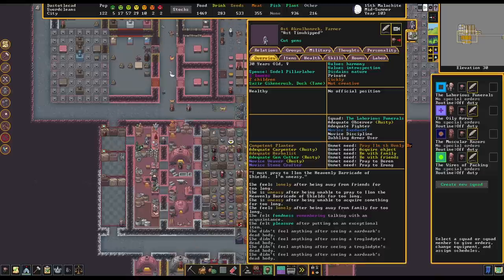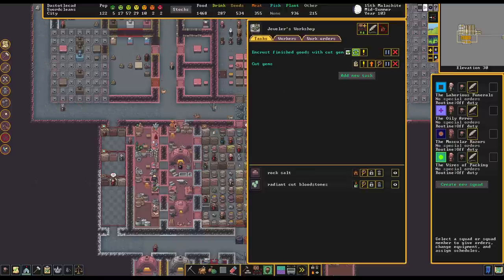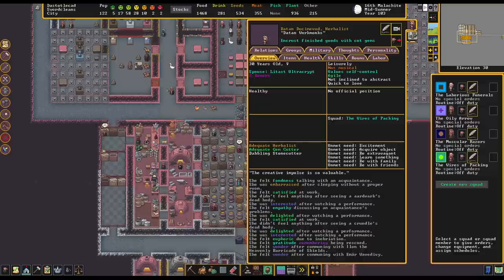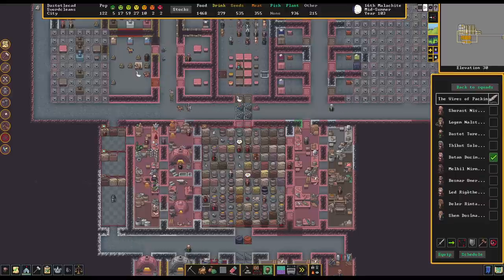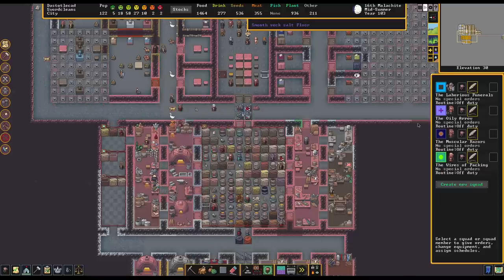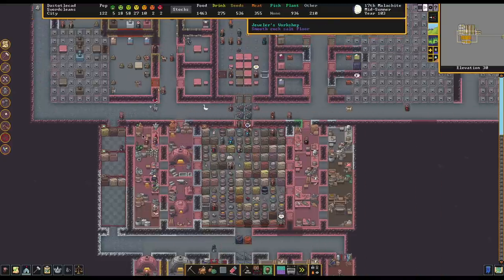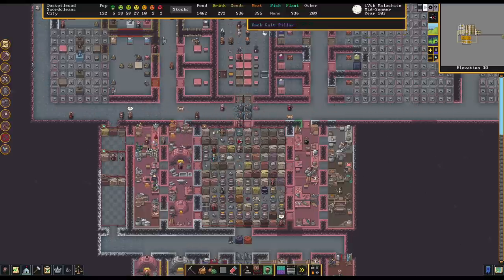We'll just leave Dotton on. Ost is still in here doing the job — it clearly takes a little while to do each little task. There we go, that's been finished. Now Dotton in theory should be coming over to do some encrusting. Carrying it over — chert mug. I suppose I could just take Dotton out of the military. She was part of the Wires of Packing. I'll replace her and grab Damos. Dotton is no longer in the military.